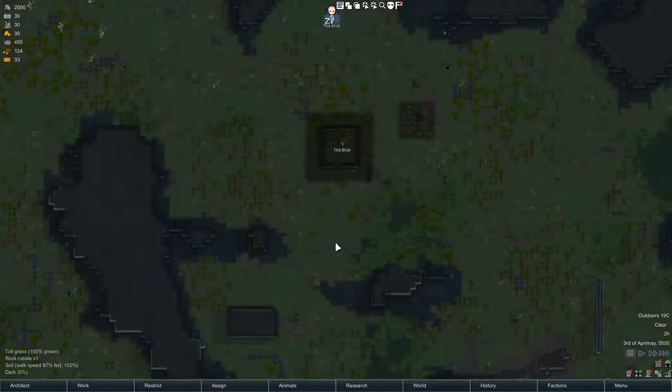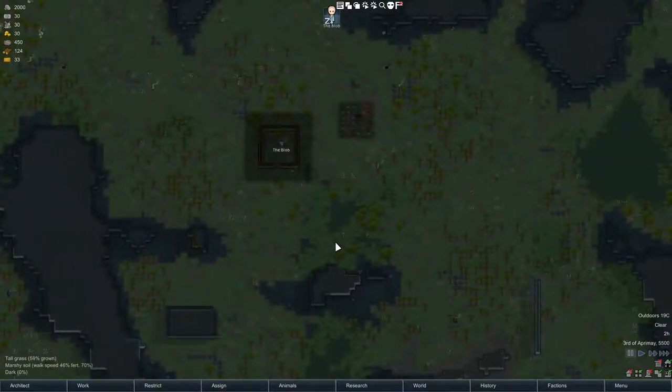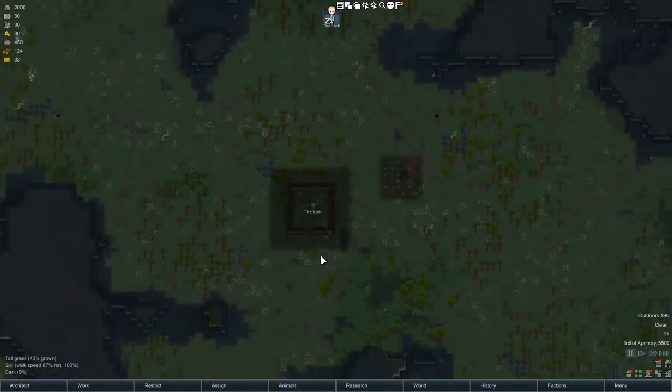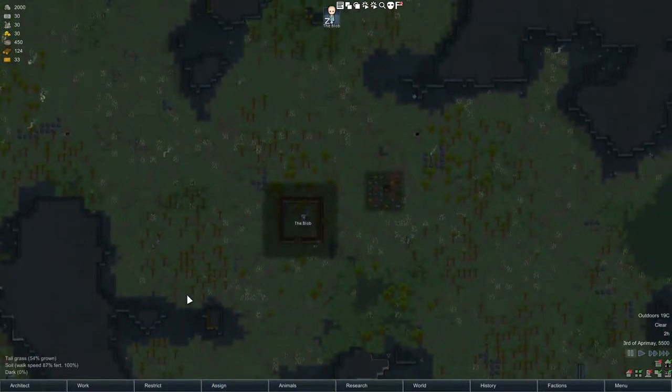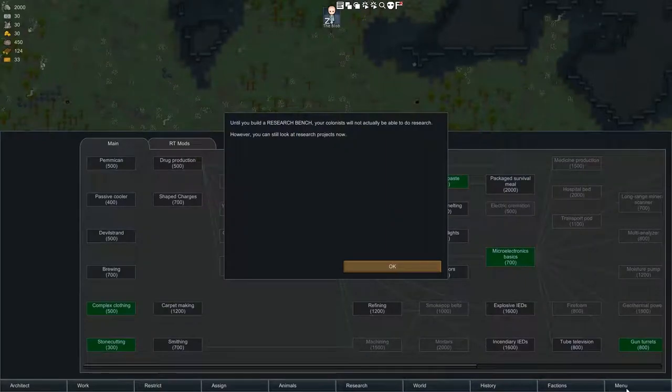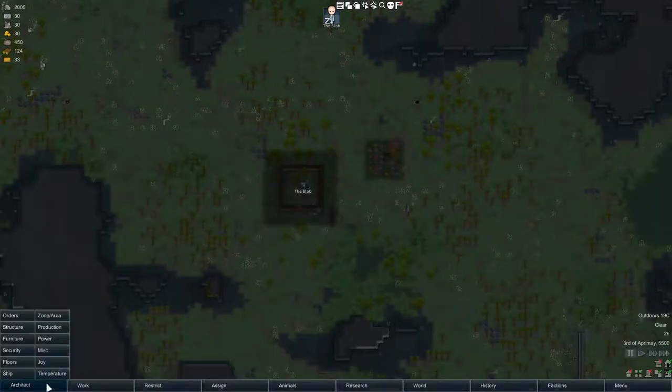Hello my wonderful weasels, welcome back to the Game Cave, and welcome back to RimWorld. We will continue our little tutorial here with Bob the Blob Saggy. He is sleeping soundly and while he is sleeping I think it will be a good time to go over all the different things you can do in the game, and more precisely this time I would like to go over what you can do in the Architect. Then later we will do Work, Restrict, Assign and all of these.